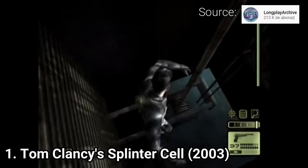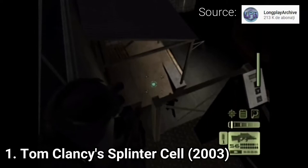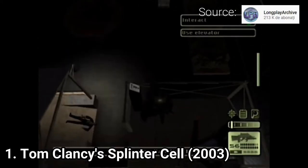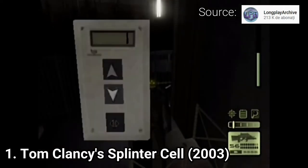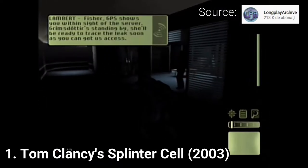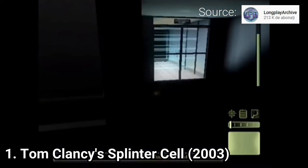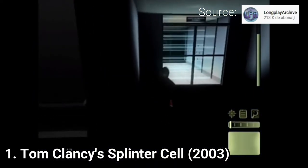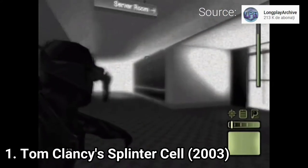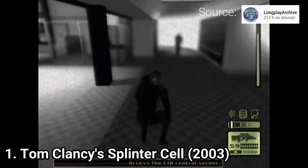If you get into combat, you are most probably screwed, because your bullets don't do that much damage but you take big amounts of damage. So the way the game is meant to be played is by using stealth. You lurk in shadows, wait for the moment, knock down enemies and hide them. You can use heat vision and night vision, different gadgets like sticky grenades, smoke grenades, and sticky shockers — and you can also use your gun, though as the game says, the gun should always be your last resort.